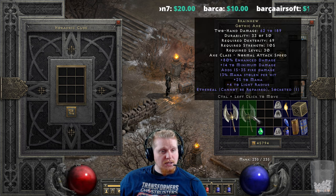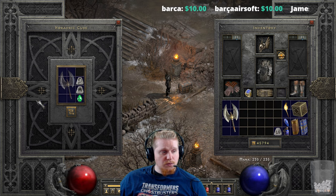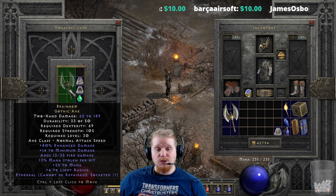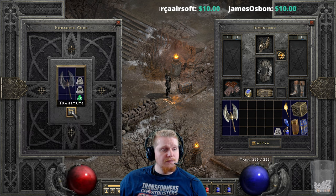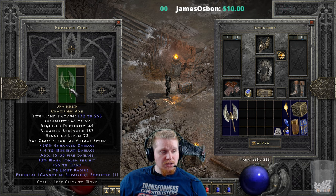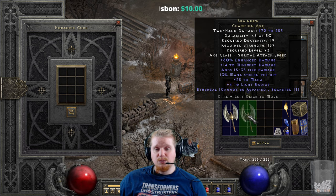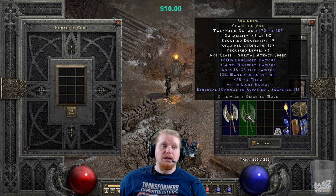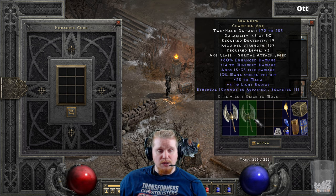The Brain Hew gothic axe in ethereal form can go from 62 to 189 damage, 69 dexterity, 105 strength, level 30 — up to 172 to 253 damage, 49 dexterity, 157 strength, level 73. Unfortunately at level 73, that's really not a good upgrade — it's just too high a level for the rather low damage it has as a two-handed weapon.